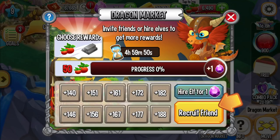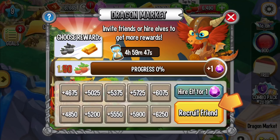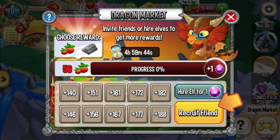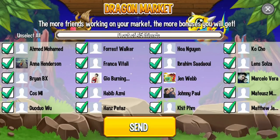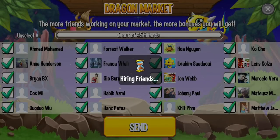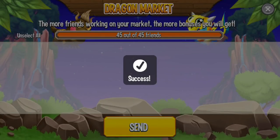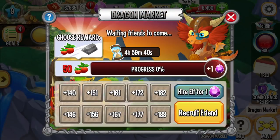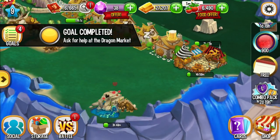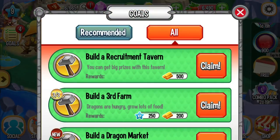We click choose goal or food and then click recruit friend. We send a request to a friend and then the friend can send the food back to us. We need to wait 5 hours before we can get a bonus.